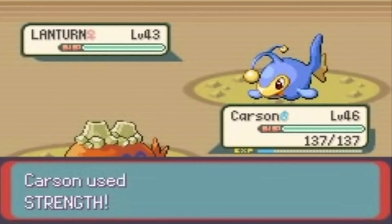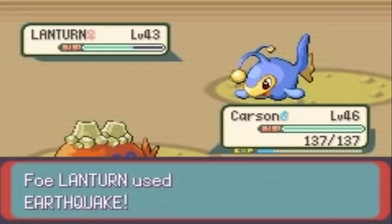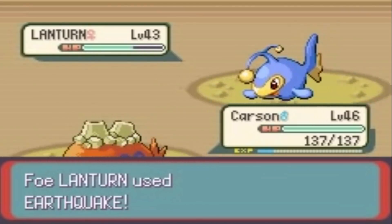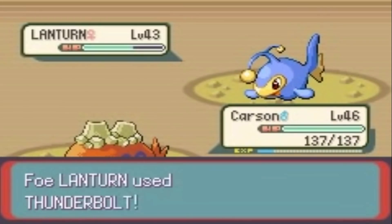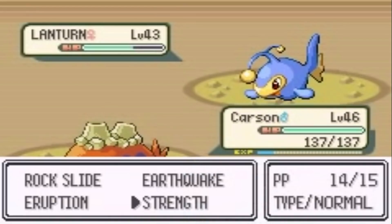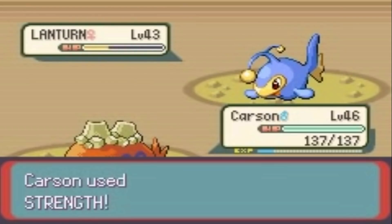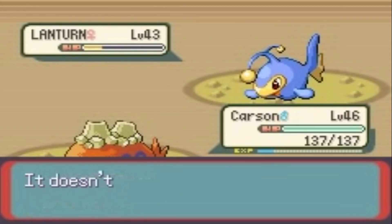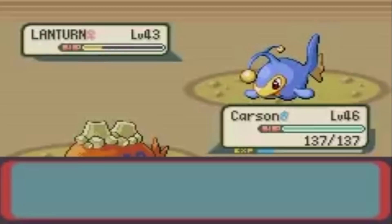Another Gen 3 mistake occurs in Pokemon Emerald. On Victory Road, there is a cool trainer named Diane who has a Lanturn, and this Lanturn knows the move Earthquake. However, Lanturn was not able to learn Earthquake at that time, and still to this day is unable to learn the move. It's interesting to think about whether the developers were just having fun giving this Victory Road Lanturn an overpowered illegal move, or if it is a genuine mistake.